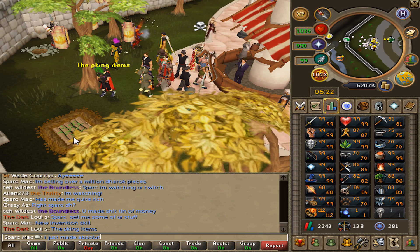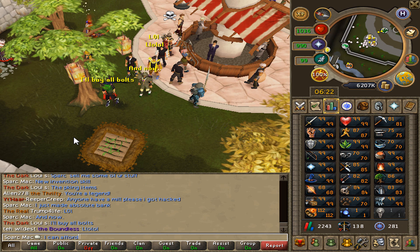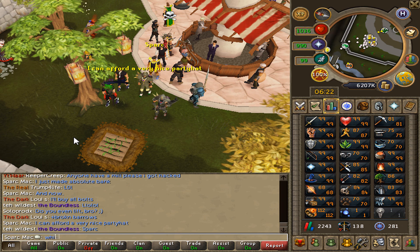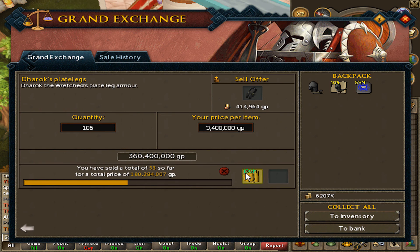I just made absolute bank. And now I can afford a very, very nice party hat. Which color shall I purchase? My Darok plate legs are still selling - oh my god, 180 mil! You guys can't really see it, it's behind the banner, but that looks nice. I'm making absolute bank on this sell.